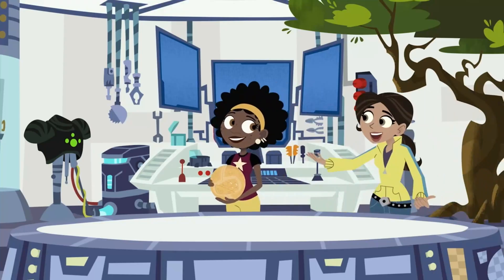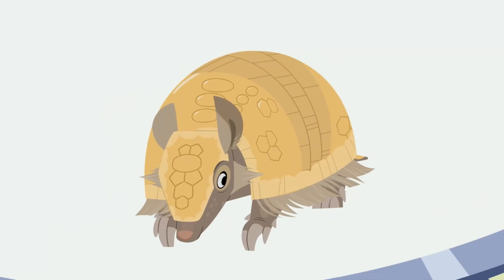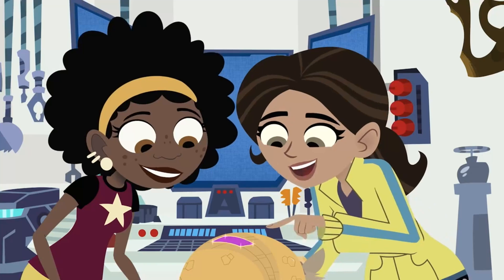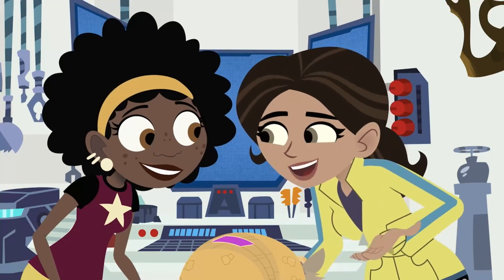There are so many shapes on an armadillo's armor! It is like a puzzle of shapes! Here's a circle — round, no corners! A square — four points, four equal sides! Oval — no corners, but more egg-shaped! Rectangle — four points, four sides, but two longer sides and two shorter sides!